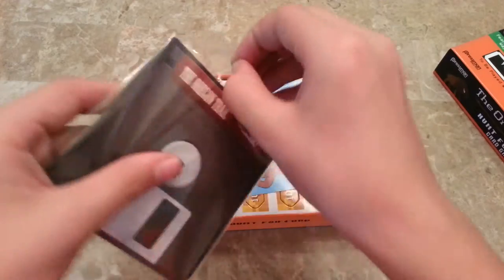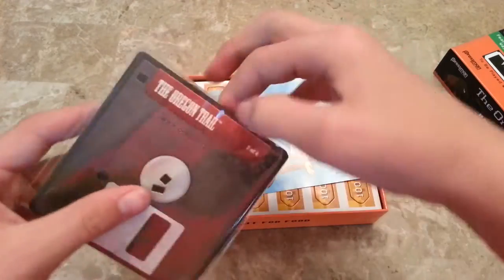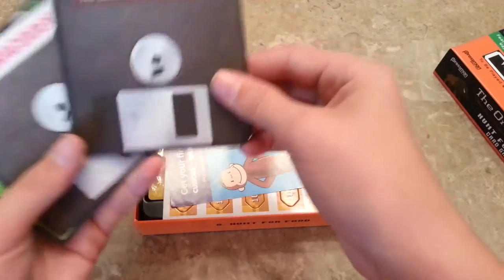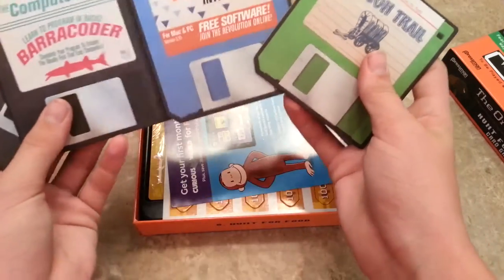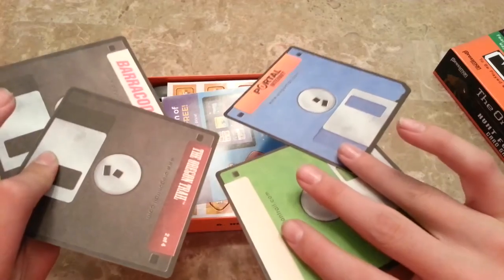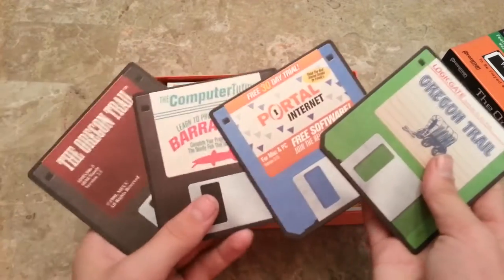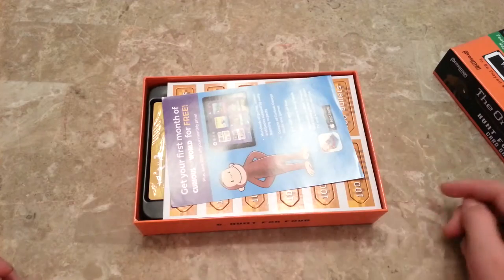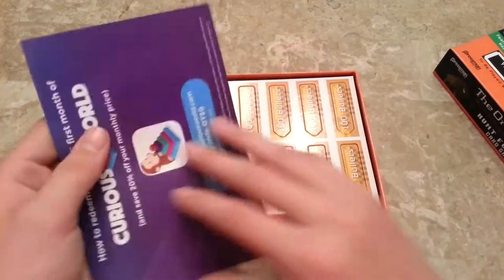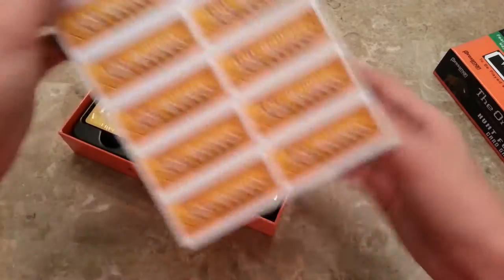These are four coasters that look like little save discs from the Oregon Trail computer game. They have nothing to do with the actual gameplay — you can use them as coasters or just set them aside.